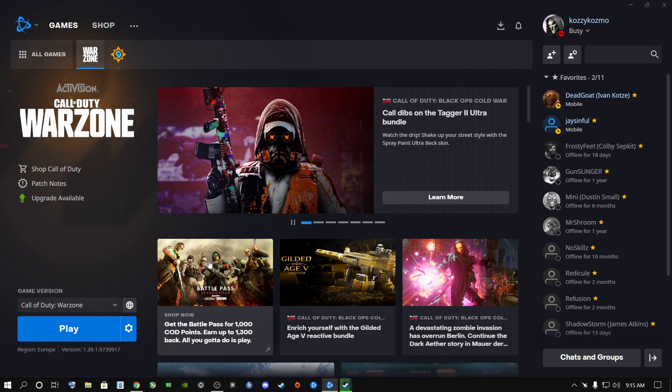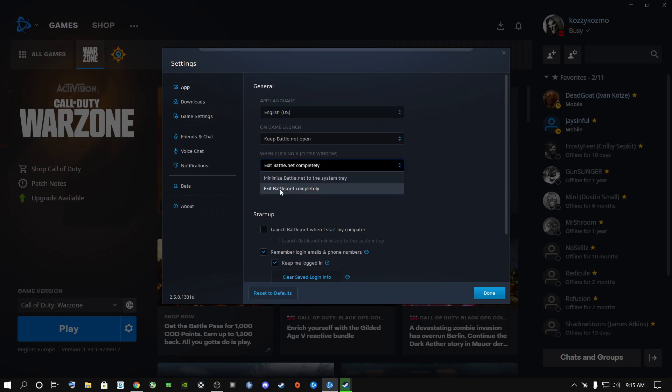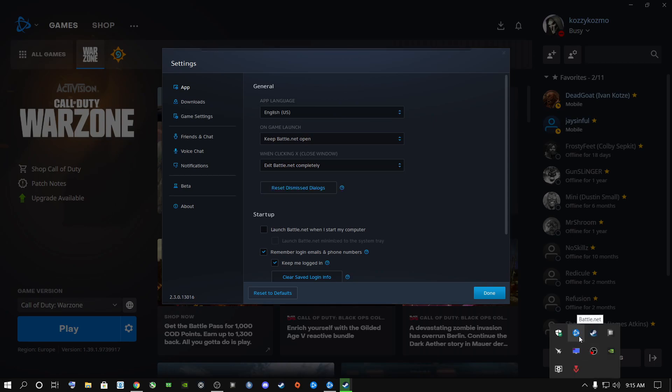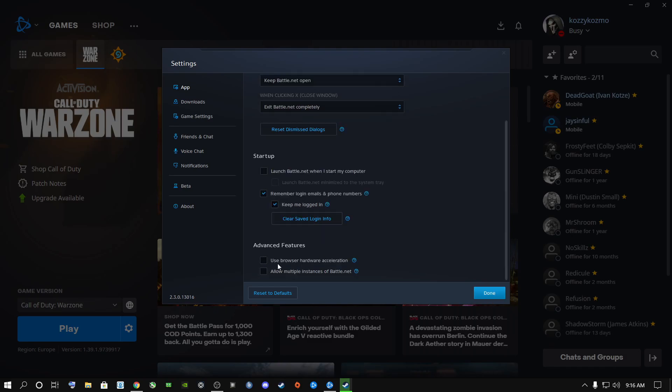Here's Warzone. The very first thing you do with Battle.net when you open it: go to Settings, go to App, and in that third block make sure it says 'Exit Battle.net completely' so it exits once you launch Warzone. Don't leave it minimized to the system tray because if your system doesn't have enough resources, Battle.net will use your RAM, CPU, SSDs, and hard drives running in the background. Set it to exit completely and say Done.